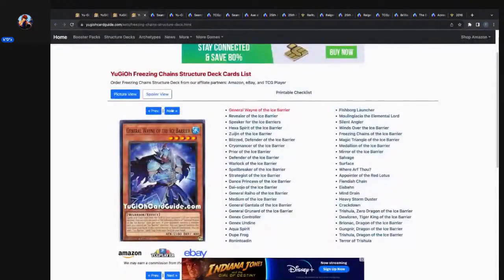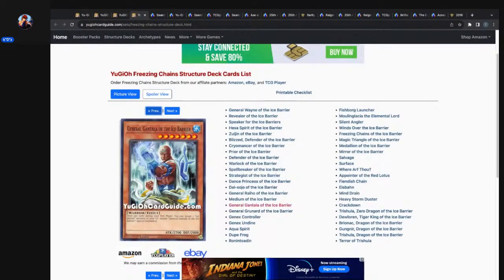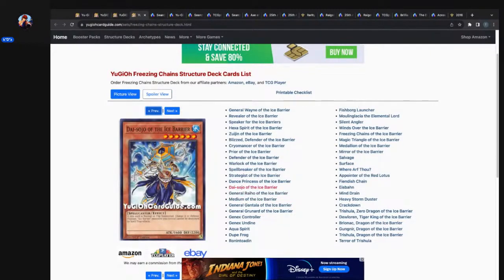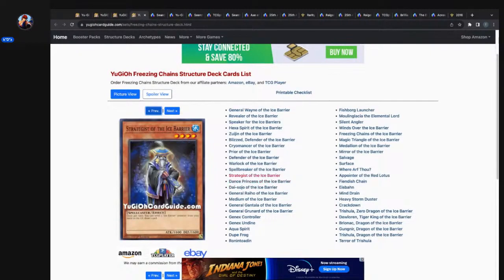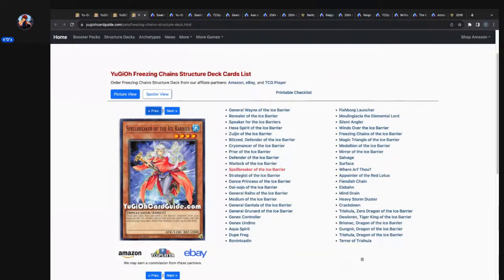One of the things I think is so cool about Ice Barriers is that their lore windows, their backgrounds, their world building — it's so dope. Some of the most detailed artwork in these monsters is Ice Barrier. And considering they're connected to Hidden Arsenal, their lore goes a little bit deeper. If you have Hidden Arsenal Chapter 1, it probably mentions the Ice Barriers since they're part of the first four Hidden Arsenals.